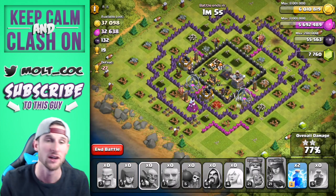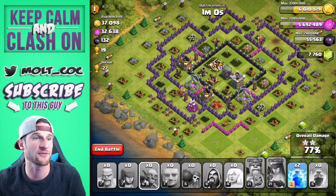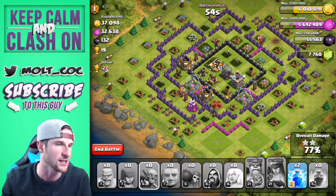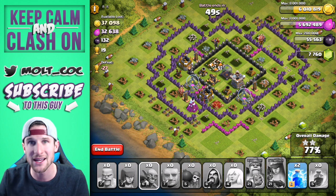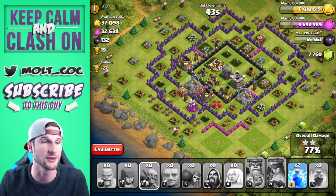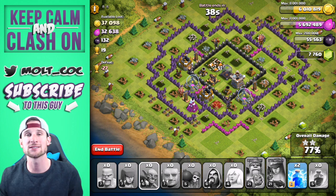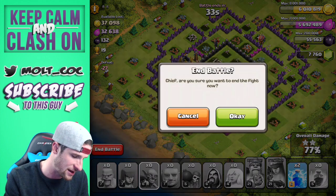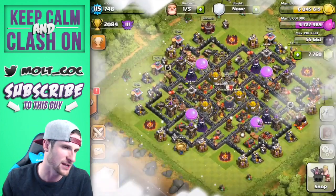That went okay. The healers obviously got taken down by those air defenses, but the new giants are awesome — I'm definitely loving them, they are ridiculous. Thank you so much for watching. That was a giant healer raid. I'll have to tweak it a little bit — probably throw in more giants, maybe one less rage spell, and one more lightning to take out an air defense. You could also do balloons and giants to take out air defenses before throwing in a healer. We got 100,000 elixir and 81,000 gold — not too bad.